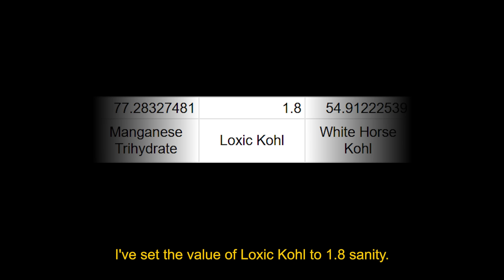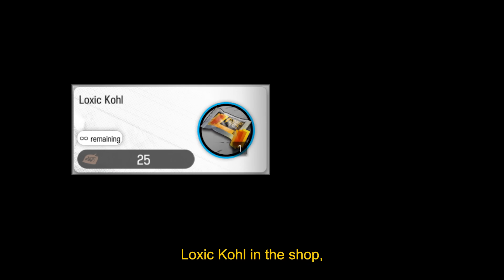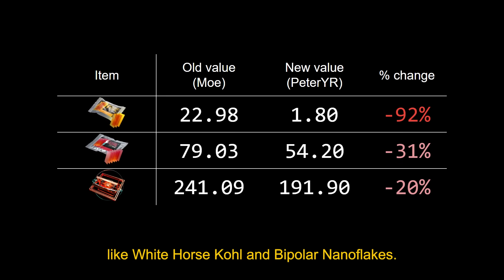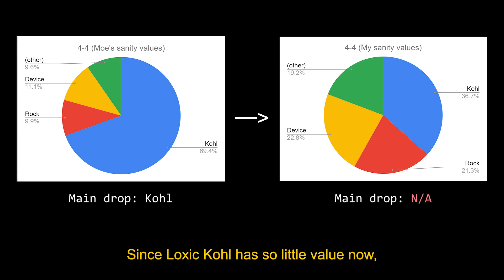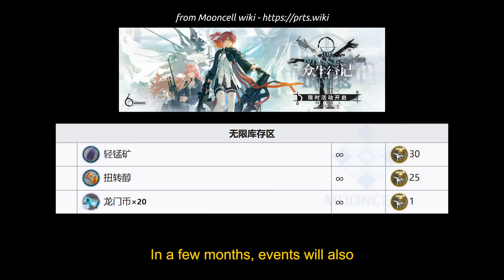For the other main difference, I've set the value of Loxic Kohl to 1.8 sanity. This is way lower than other tier 3 items, which are worth around 20 or 30 sanity. All events now have unlimited Loxic Kohl in the shop, so I'm making the shop offer as good as the unlimited LMD. Other coal-related items are also worth less now as a result, like White Horse Kohl and Bipolar Nanoflakes. This also means the table for coal stages is empty — since Loxic Kohl has so little value, none of the old coal stages have it as the main drop anymore. In fact, 6-11 is now considered a stage for devices instead of coal. In a few months, events will also have unlimited Manganese Ore in their shops, so the same thing will happen to them.